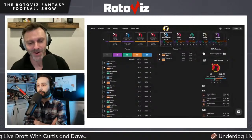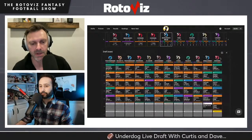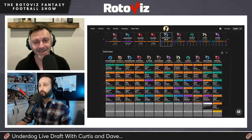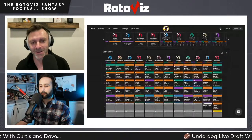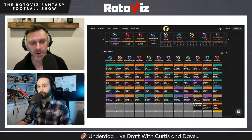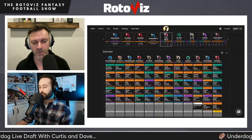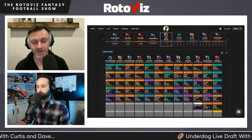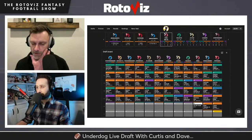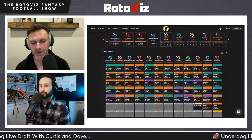For listeners: the team is shaping up as a hyper fragile squad. They started with Kyron Williams and Saquon Barkley at the 1-2 turn, took Derrick Henry and Travis Kelsey at the 3-4 turn, then Jayden Reed and Calvin Ridley as their first two wide receivers at the 5-6 turn. Curtis will make the Ridley case first, then Dave discusses Reed.